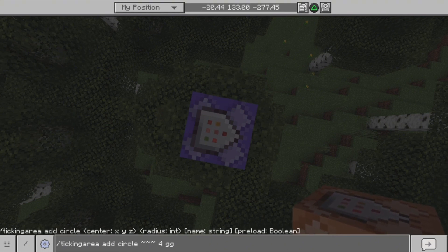What this command does is keep the chunk I'm currently in ticking, so even if it's unloaded the stuff in that chunk will still be going on and the command block will still be working. So: slash tickingarea add is obviously adding a ticking area, circle is the shape, the tilde tilde tilde is the position I'm at, four is the maximum size of the ticking area, and the letters are just the name of the ticking area.